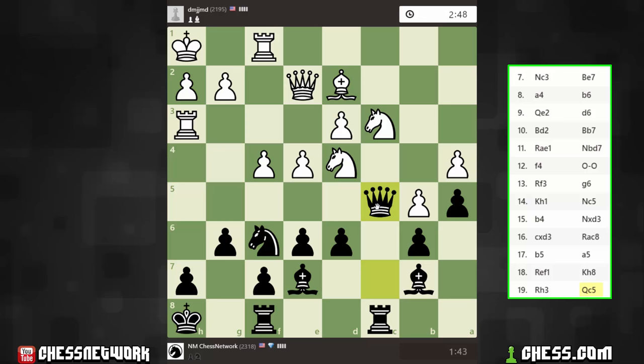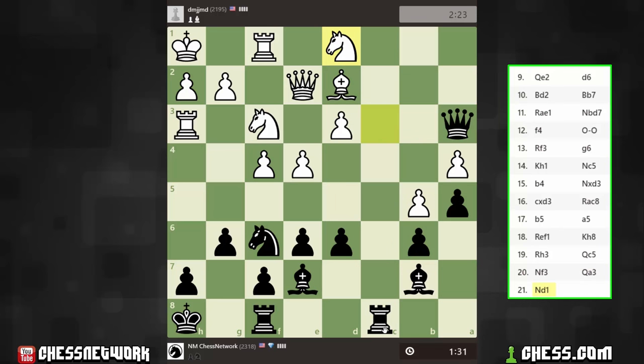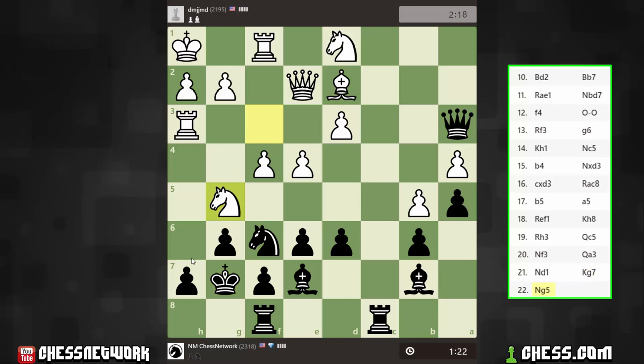Try to cause some problems with my queen here. I'm on the knight now — about a minute advantage on the clock. I've got two bishops. At any moment this knight could be challenged. Knight g5 could be a bit annoying. I feel like I want to get my king here. This rook is opposite my queen, and maybe now h6 — let's get him out of there.